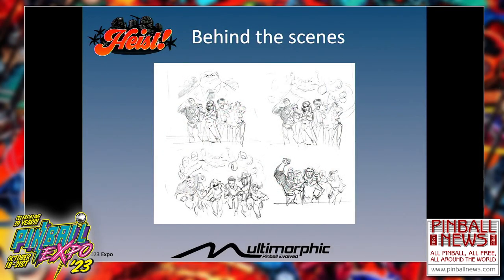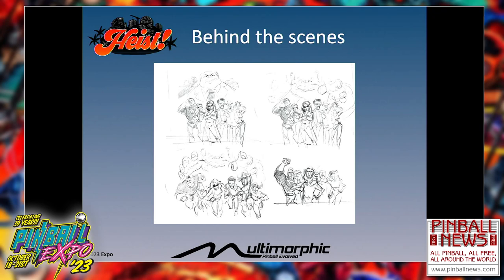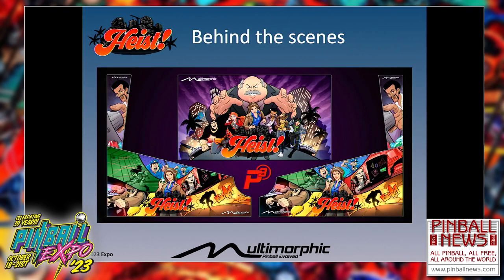Here's some early backglass design — we go through a whole bunch of different poses trying to find the right ones. We iterate on a lot of things, including figuring out how to lay out the side art optimized to be printed on both sides of the cabinet. This is where we landed with Heist and I thought it came out pretty good, showing off all the characters.